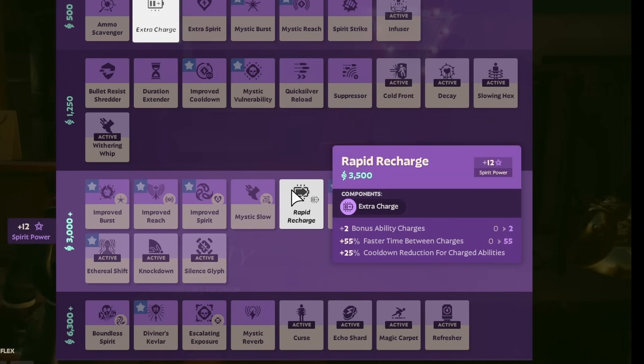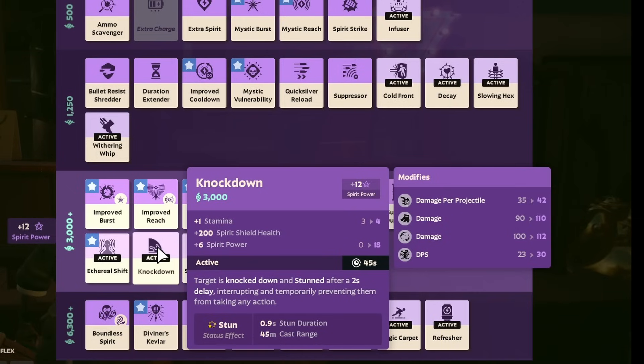Rapid Recharge had its charge count reduced from +3 to +2, which is a significant hit for certain builds. However, in return, the faster time between charges has been increased from 40% to 55%, and the cooldown reduction for charge abilities has been increased from 20% to 25%. Knockdown, which is a very effective counter to many abilities in the game, had its delay reduced from 3 seconds to 2 seconds, so it's going to feel a lot better. The stun duration has been reduced from 1.25 seconds to 0.9 seconds, but most people mainly want to disrupt enemies rather than long-term CC them, and it'll fulfill that purpose better because it happens quicker. The cast range is also increased from 35 meters to 45 meters, meaning you can use it a lot more safely.